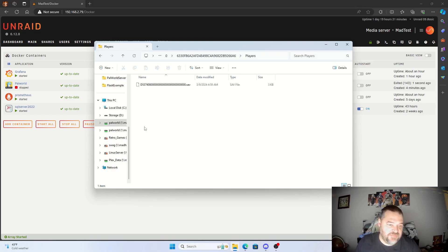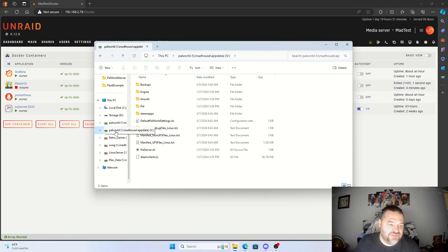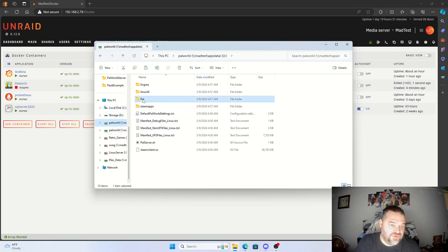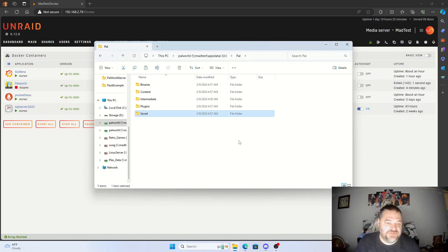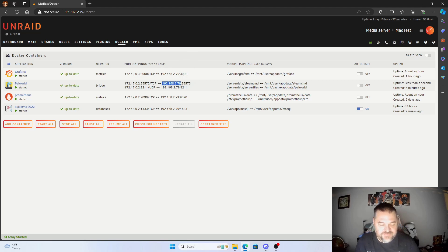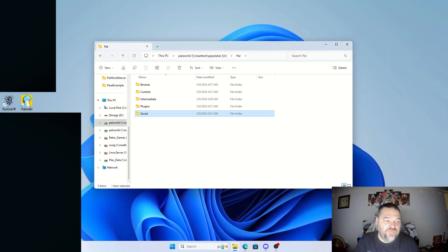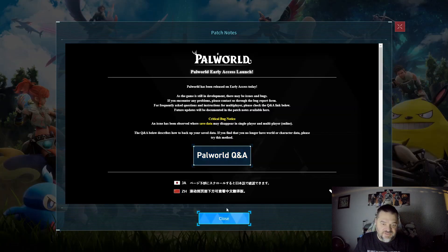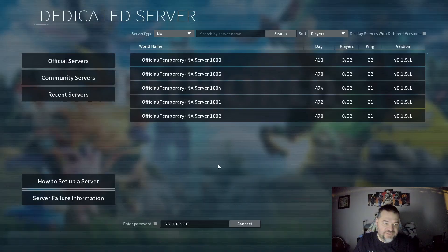In my case, since all my players are already set up on the main server, the best approach is to go back to my main server, go to Pal, and copy the entire Save folder. Then go over to the test server's Pal folder, delete the existing Save folder, and paste the new one in. Once that's done, we can start Palworld back up and copy in the IP for the local test server.